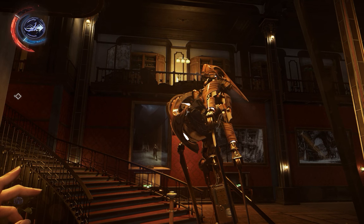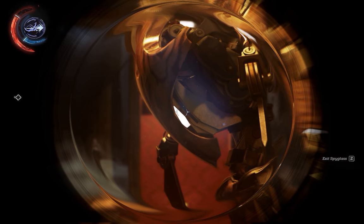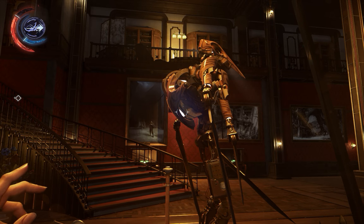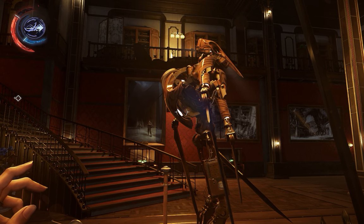But the major weak spot is at the back. There's a curved piece of armor protecting the main oil canister on its back. If you hit that thing, it's over — the Clockwork Soldier is toast. Just make sure you get out of range because it gives off an electrostatic discharge as it dies that will hurt you quite severely.